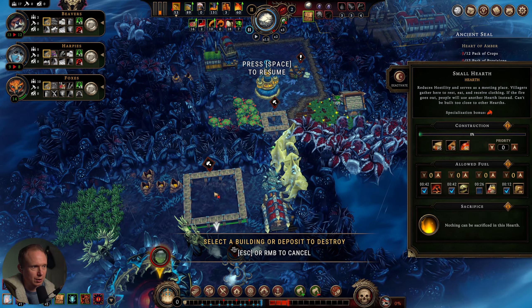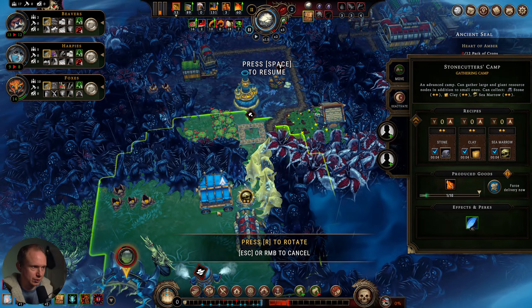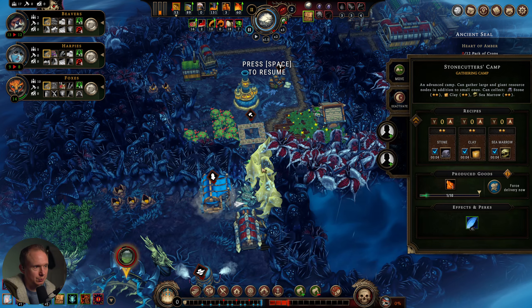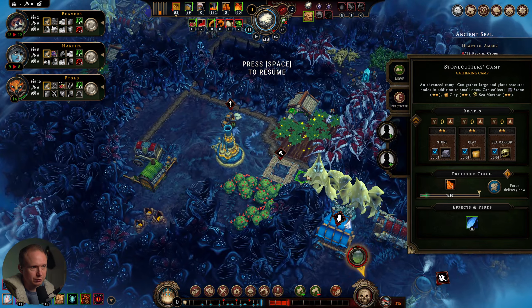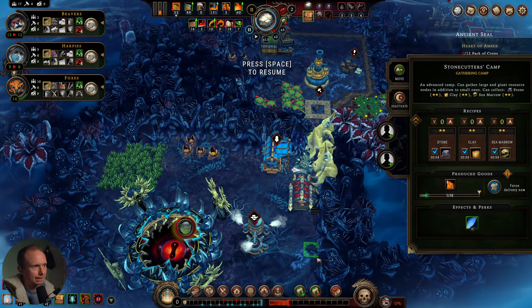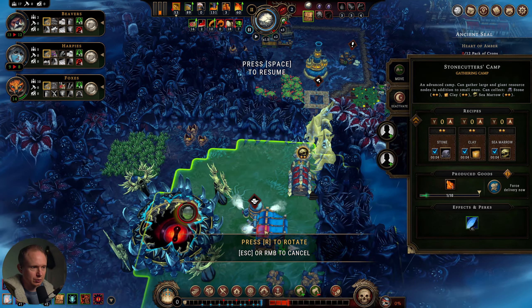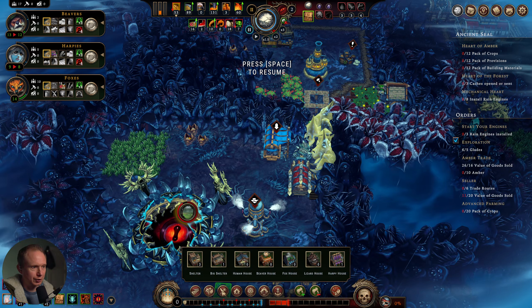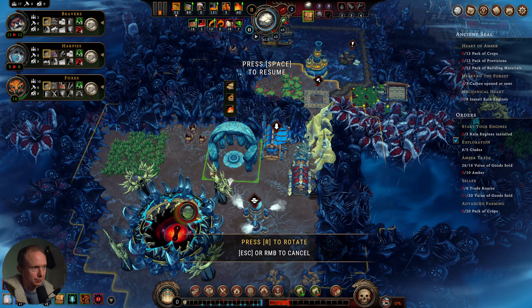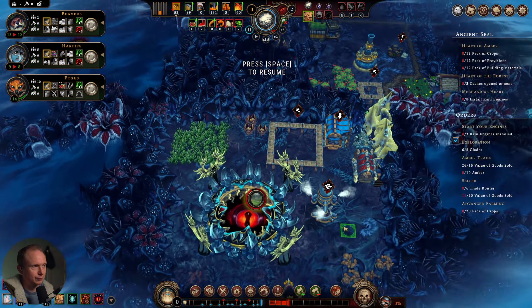Maybe I move the hearth — it might be slightly awkwardly positioned. This doesn't need to be exactly here. Let's get this as adjacent as it can be. I'm going to chop this out just so we can get our road going down through. I think we can let one of those go so we can build our hearth right here.